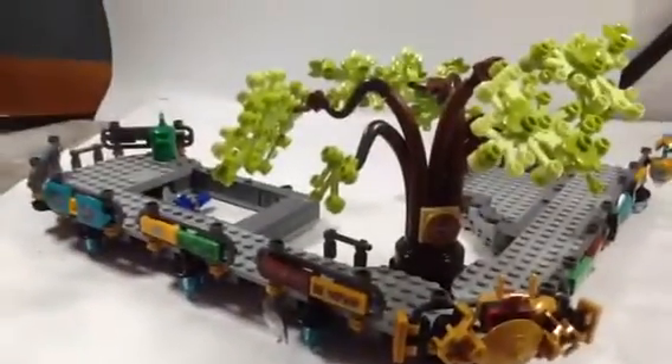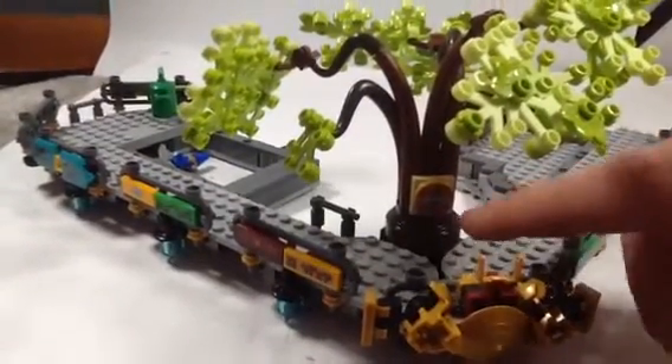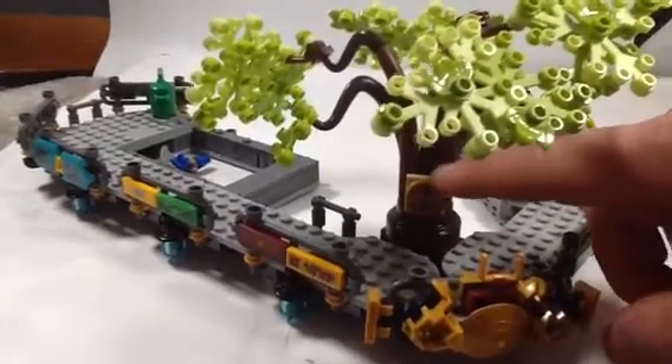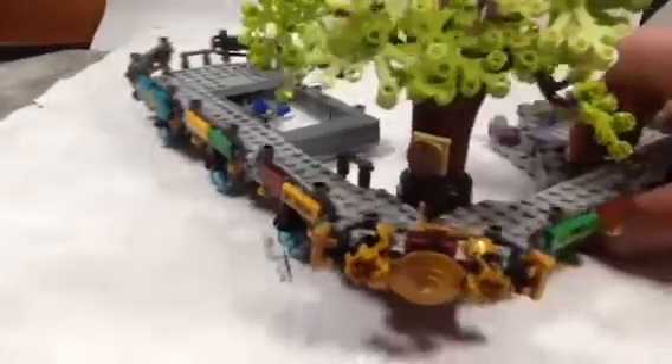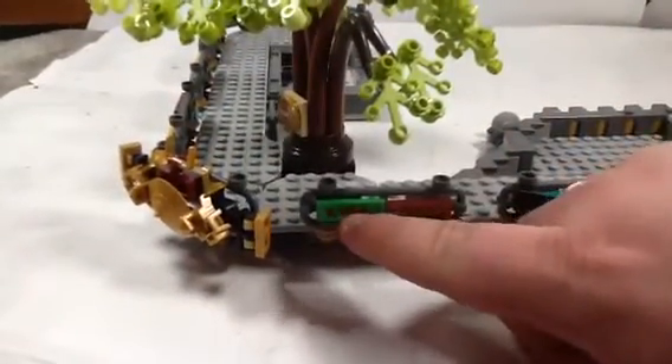And of course you got the Ninjago Gears. There's actually two of them — one for the stand for the Golden Woo figure, and one right here. And funny enough, the side just says 'toys,' so that's pretty funny.